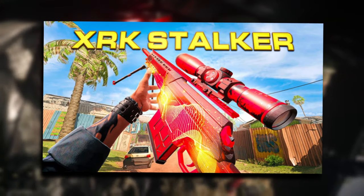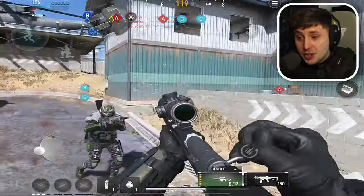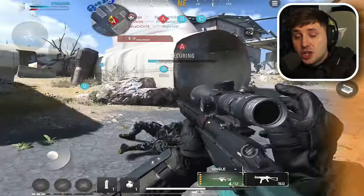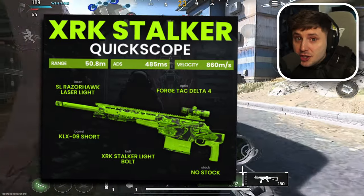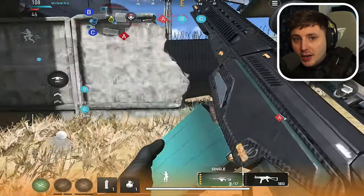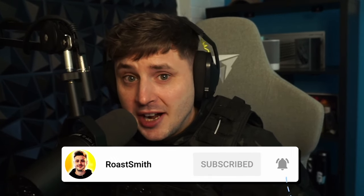And lastly, I had to throw a sniper in there. If you're a fan of sniping, coming in at number one is the XRK Stalker — easily the best sniper in the game. This literally almost one-shots enemies from the waist up and shoots so fast with super fast aim-down-sight speed. So those are the top five guns to use right now in the latest build of Warzone Mobile. Let me know how you get on with them, drop a like, hit subscribe, and look how nasty they are in action.